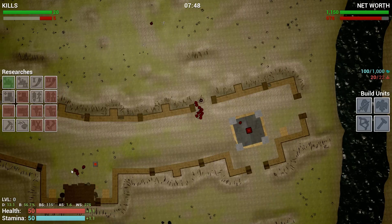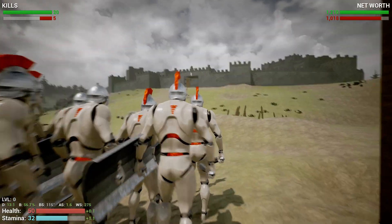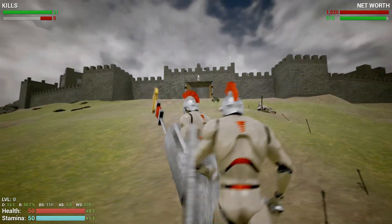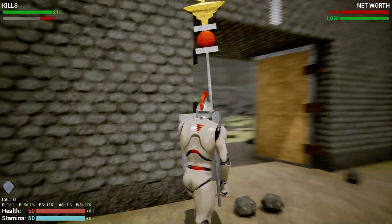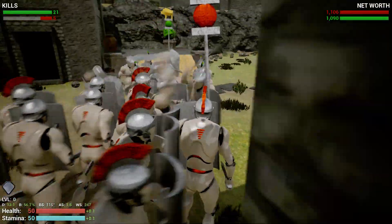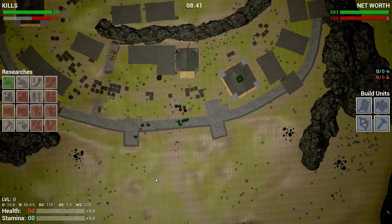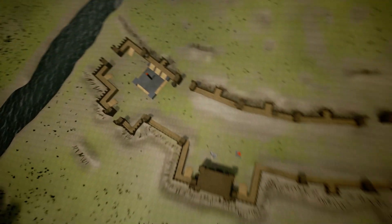I don't want to select the banner guy. You will assault this fortress — form up, time to fight! Damn it, I have fallen in battle. What are you guys doing? Might as well, you know, since they're doing nothing.